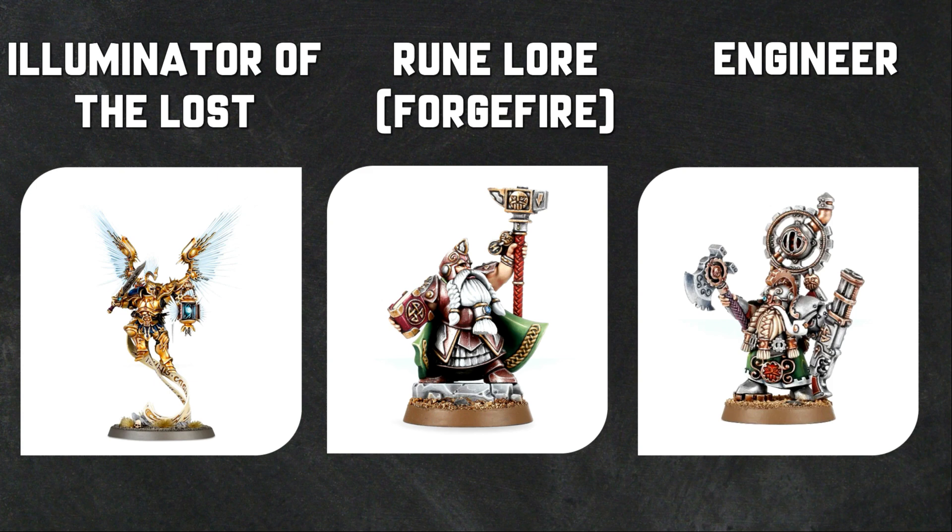The Runelord in the Hero Phase can chant prayers. The prayer we're looking at here is the Fire Forge Prayer - you roll a dice, on a 1 the prayer is not answered, on a 2+ it is. Fire Forge allows you to pick one friendly Dispossessed unit wholly within 12 inches and until the start of your next Hero Phase, improve the Rend characteristic of that unit by one. The unit that benefits most is the Iron Drake - Iron Drakes already have Rend minus one, so making them Rend minus two is going to be absolutely brutal.